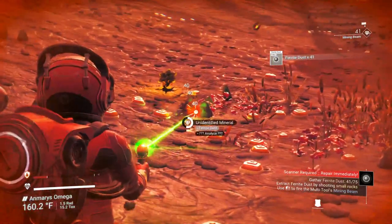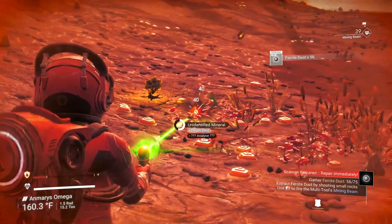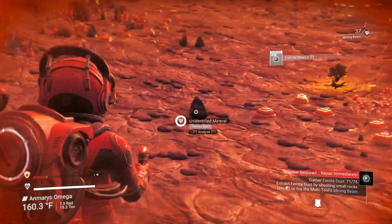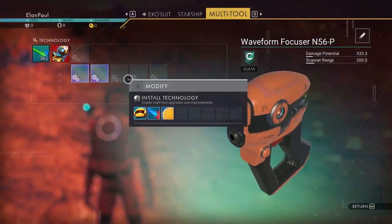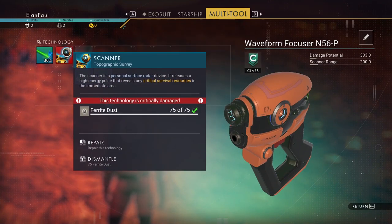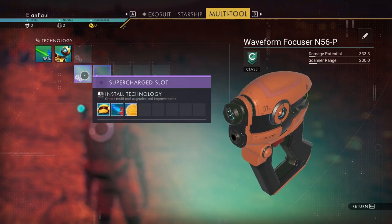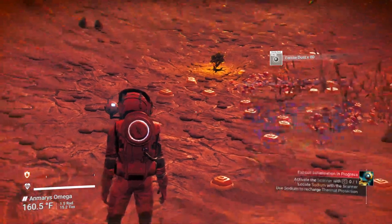We need at least 75 ferrite dust. Every now and then as you're gathering things you may get more than just the ferrite dust. We're up to 71 and that should get us beyond what we need. If we hit our Tab button, we're going to repair the scanner right now with the 75 we've gathered. Looks like we have some supercharged slots in here, so that's good.